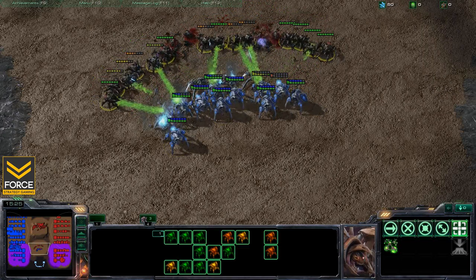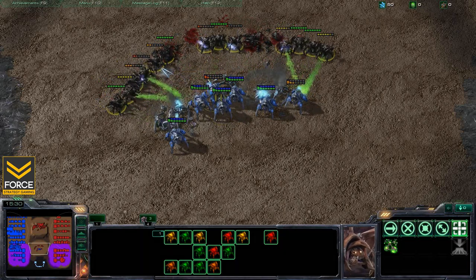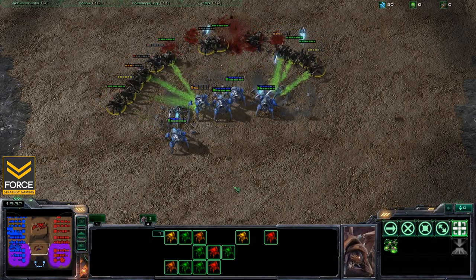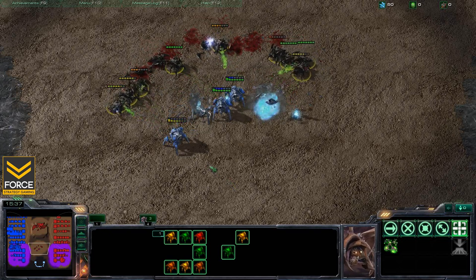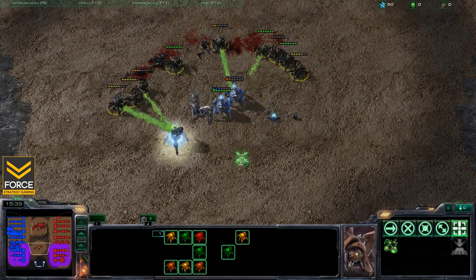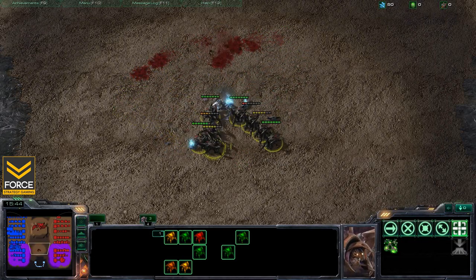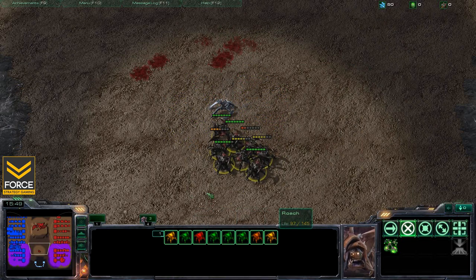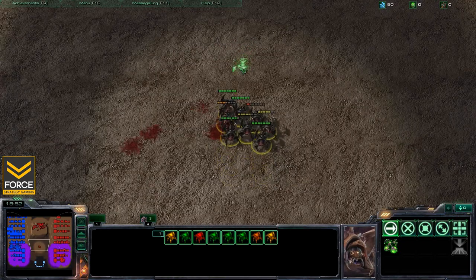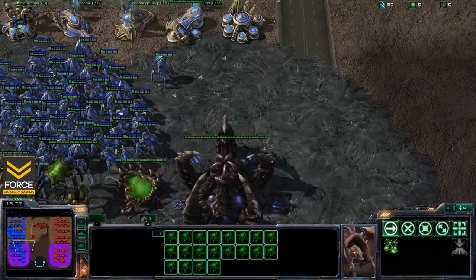With that roach speed, the roaches get a better concave and they prevail in this battle — the stalkers all die. This is how the engagement looks with zero micro whatsoever. Eight roaches are left after that battle. Now we'll show how that can have a different outcome when you blink defensively.